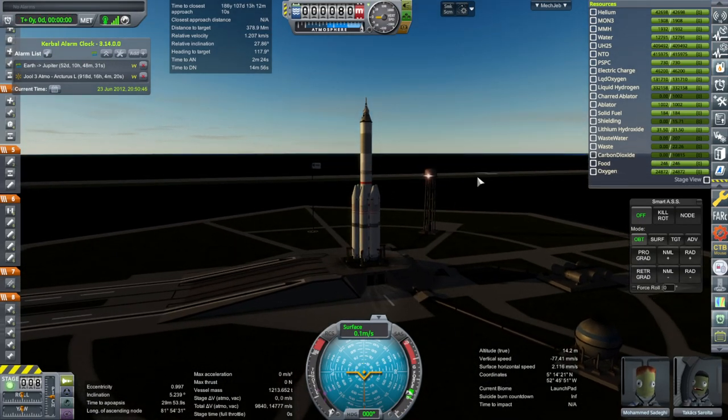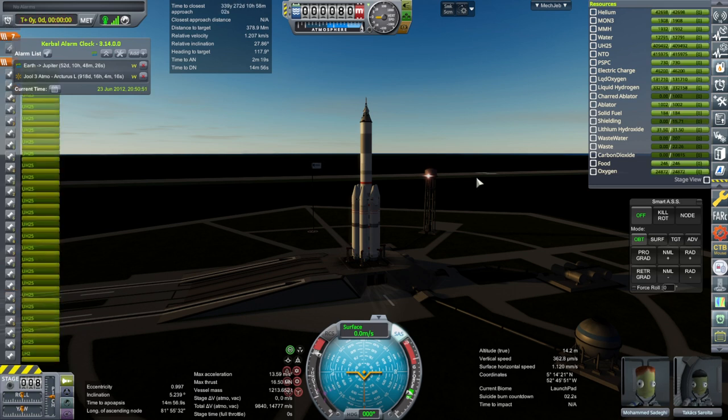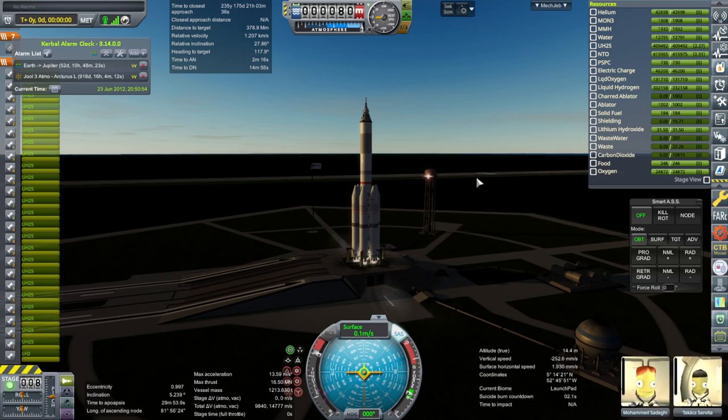Okay, here we go. SAS on. Throttle up. And ignition. That looks like all of them. And go.